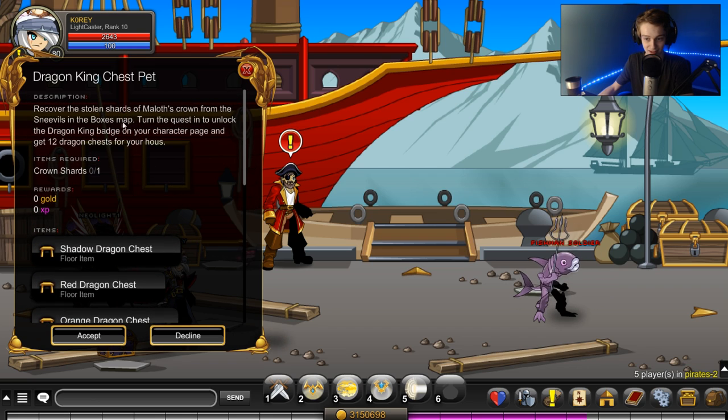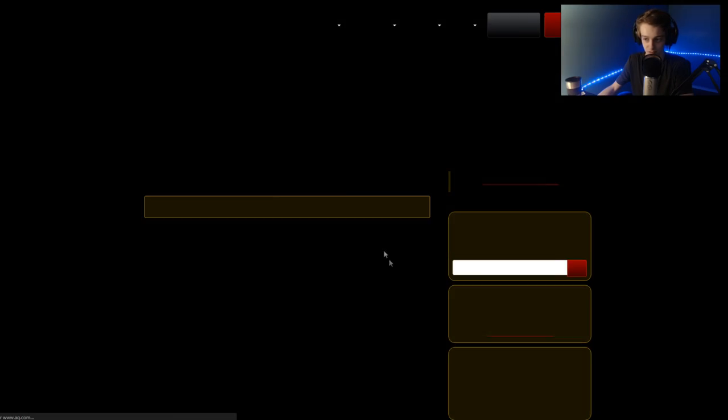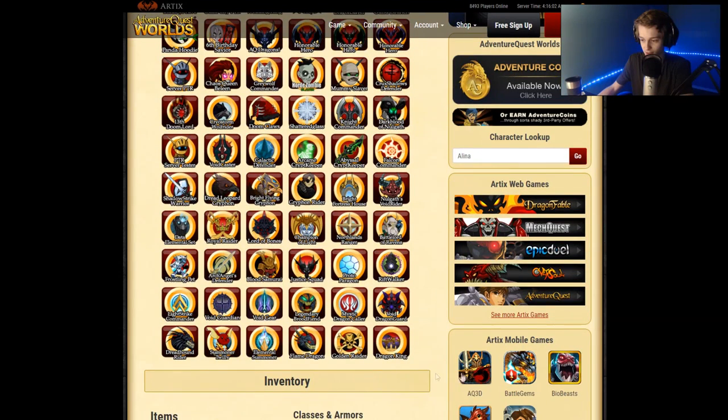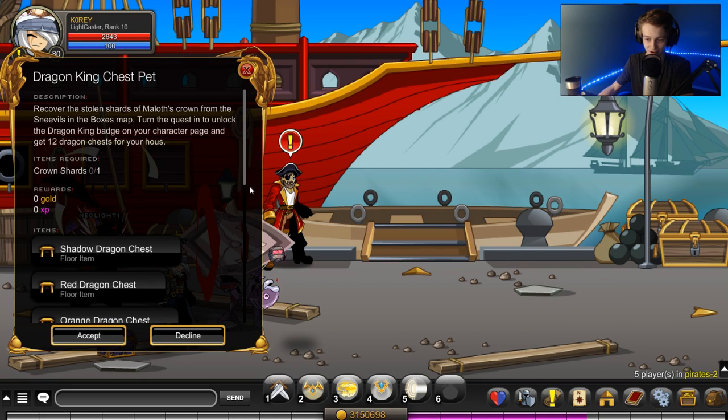You can get these items by doing the quest — the Dragon King badge for your character page. Wait, don't I already have that? This quest gives you the badge also. I would swear I already have that. Dragon King — yeah, I already have that badge. So I guess maybe I can get two badges, or I don't know.